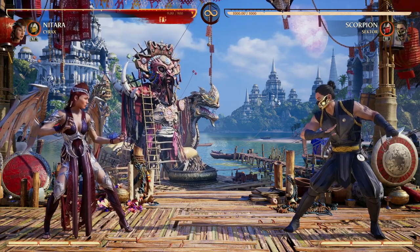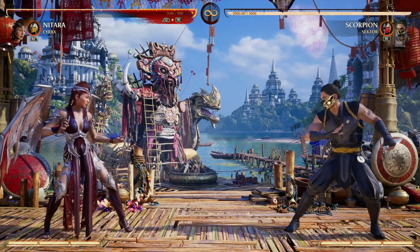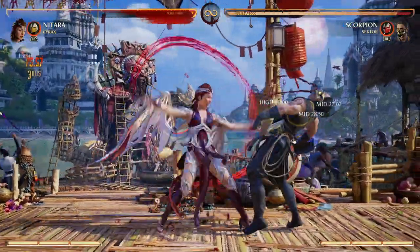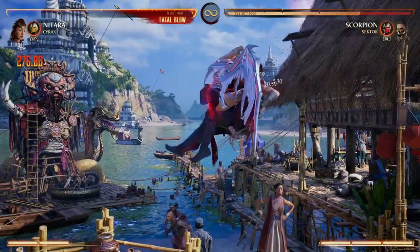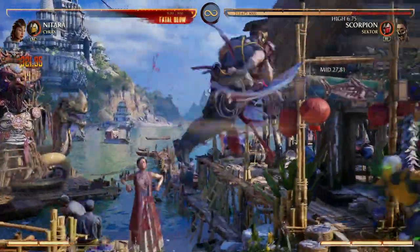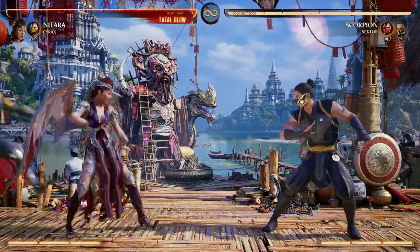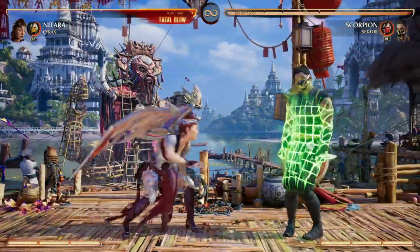The air combo compatibility is also why I love Cyrax as a cameo for Nitara for the same exact reasons — just look at this. Plus, who doesn't love the net to catch your opponent off guard and then get a free combo from there?